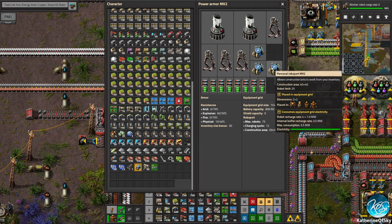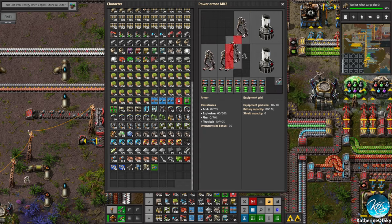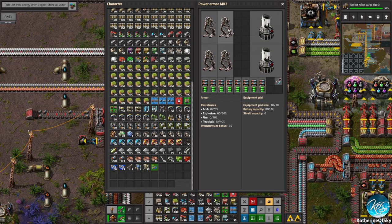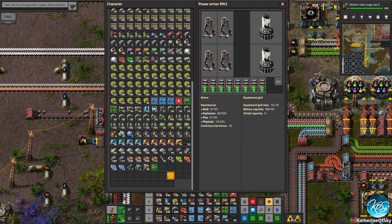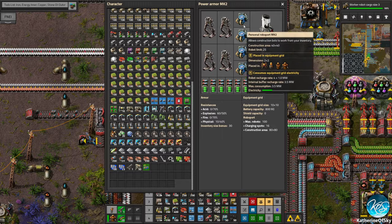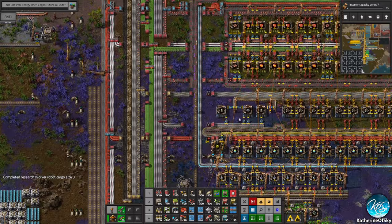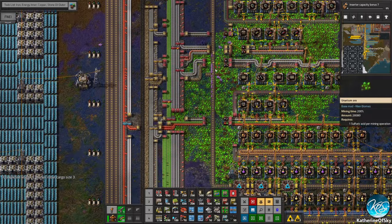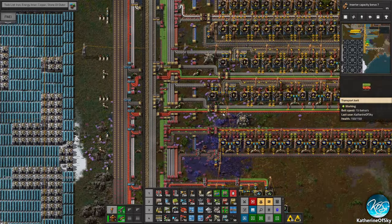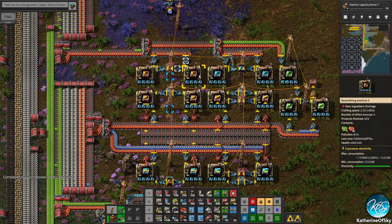I don't like the way this is organized at all — I should not be spending time on this. Where did the roboports go? There they are, boom. Sometimes I put the roboports on a group of four, depends on how I feel. That will replenish the green circuits here, and that means we should get more green circuits for the modules — which is what's really been taking my attention: getting all of these module makers making.